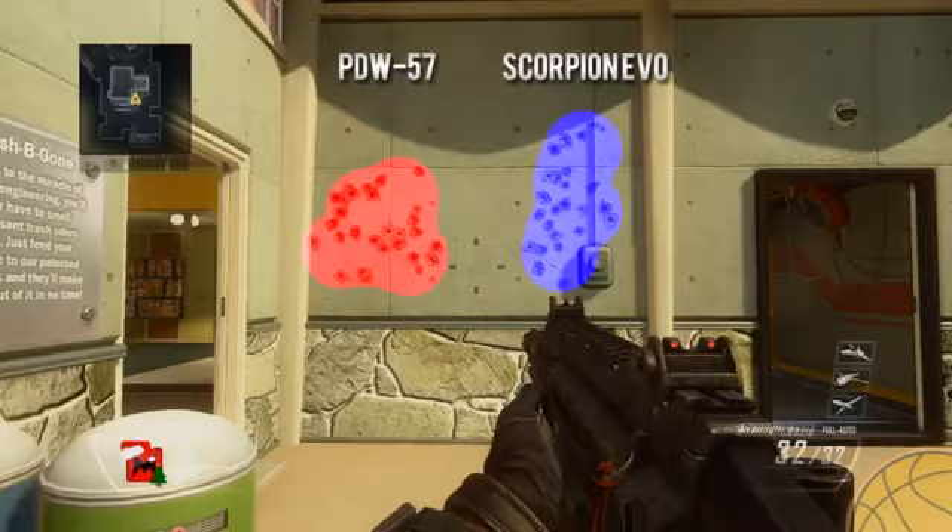As for the hip-fire spreads, this was also affected by the patch and the spreads are a little bigger than before. The Scorpion does have a slightly better spread than the PDW — the bullets are more compact. Even though there is increased hip-fire recoil, that little bit of recoil tends to work in your favor in close-quarter hip-fire battles, because most people tend to aim too low when hip firing, making the Scorpion even deadlier at close range.